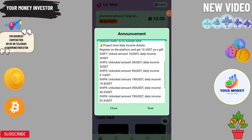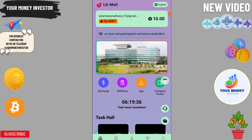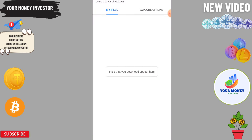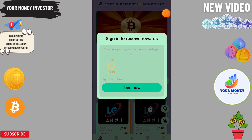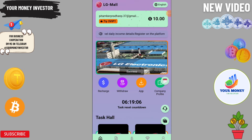Before I get started, you can download the application from here. The application has been downloaded — you can check it here. You need to click here to download the app. You can also regularly check in and you will get free validity.